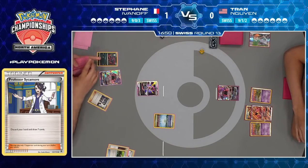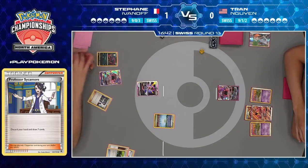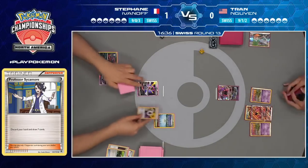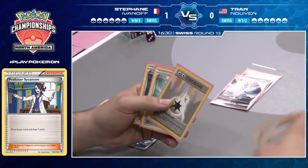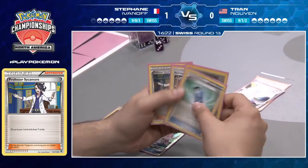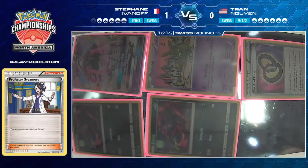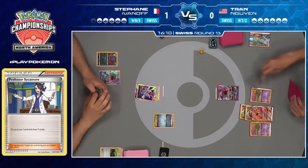If you aren't prepared for that Garbotoxin and it actually sticks, especially this early, you can get run over. Of course, playing Tapu Lele right now before abilities get shut off, finding a Sycamore, putting it in hand — not ideal, Stefan would have preferred to start with Bridgette on turn one. But he's now in a position where he's at least going to get a Zoroark into play. Stefan's only got the one Zorua — his attachment for the turn is going to be on the Kartana. He's got a few good cards but this all falls apart as soon as a Guzma hits the board.